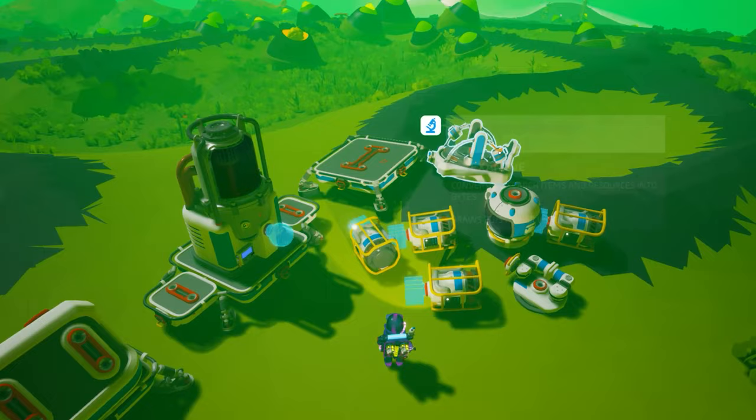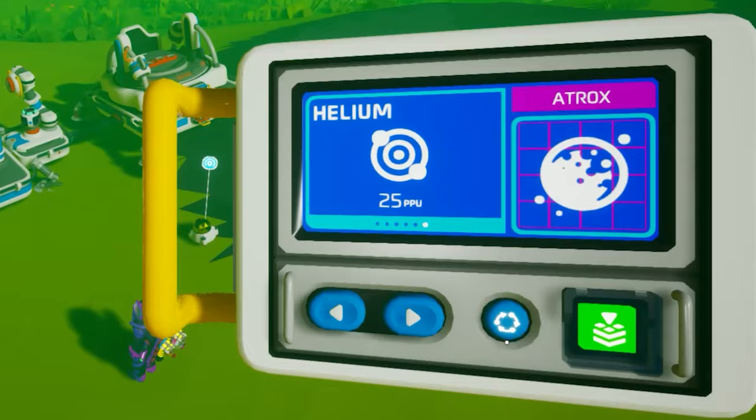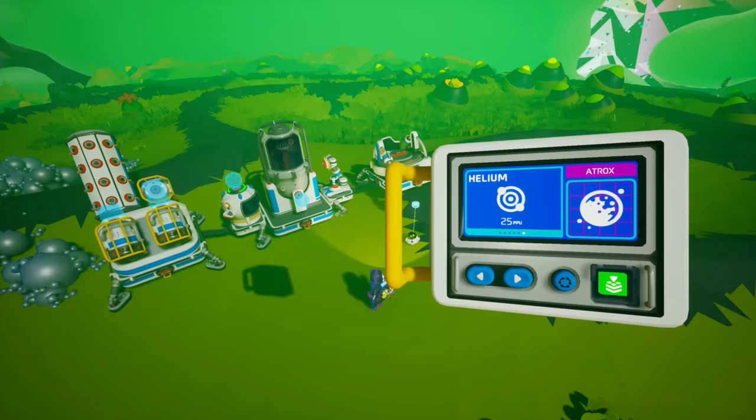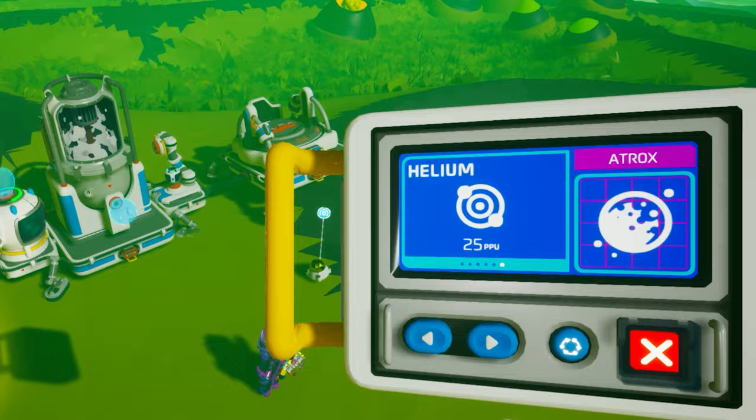But the absolute fastest bite machine would be on Atrox, since it's the only planet where you can get helium — the gas with the highest byte value of 500 — producing 200 bytes per minute, granted that you can provide maximum power to the contraption. The downside is that you can only get 25% of helium out of Atrox's atmosphere, which makes it kind of slow.